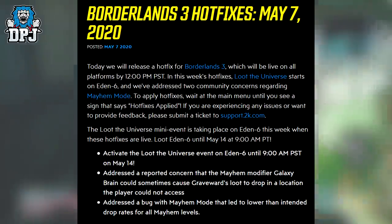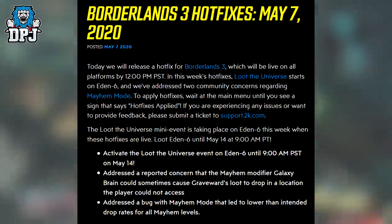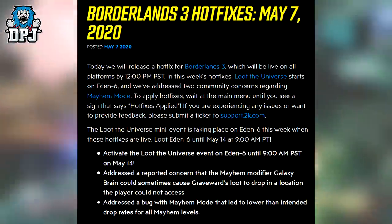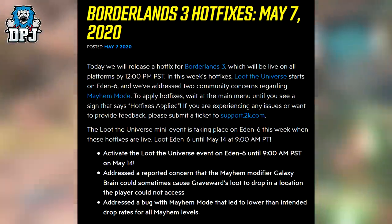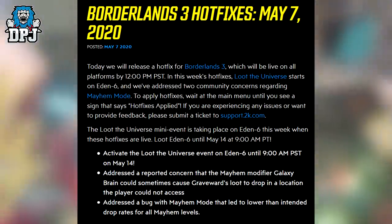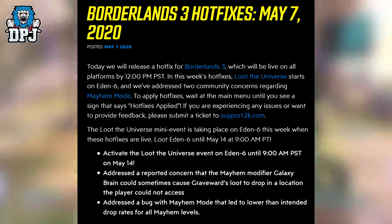The main fix addressed a bug with Mayhem mode that led to lower loot drop rates for all Mayhem levels. A previous video covered how someone went into the game files and uncovered that drop rates while Mayhem 2.0 was active were set at a stat value of zero — which was clearly unintended. This applied to standard enemies, not bosses, though the full broader scale impact isn't entirely clear.